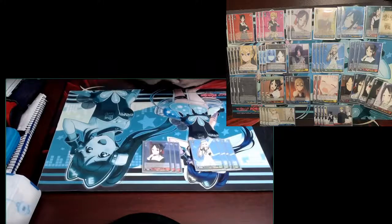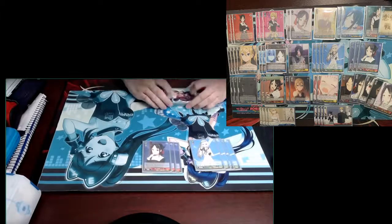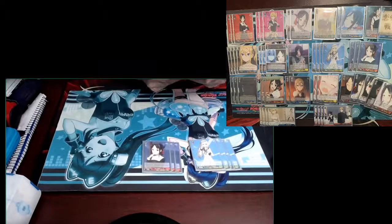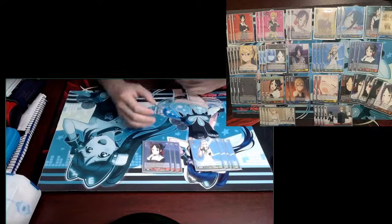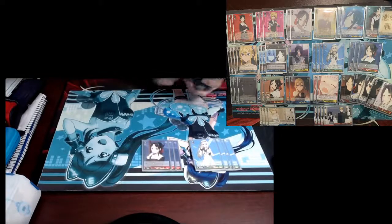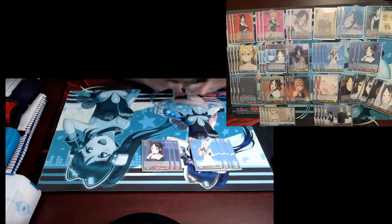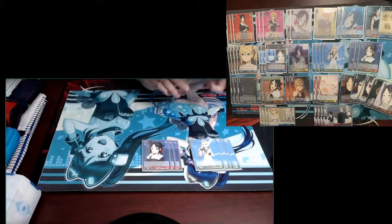Moving on, we play three copies of the brainstormer. She's an on-play top check — you can put it on top or mill it to the waiting room — and she brainstorms: tap herself, and for each climax you hit you can look at three and add a card. This card is there to grab events, climaxes, anything you need. We don't play the normal straight-search brainstormer because we just want to grab cards broadly.